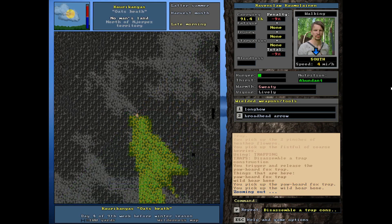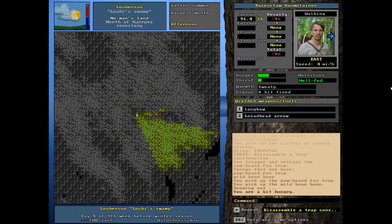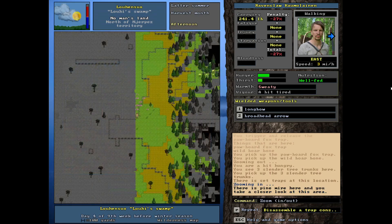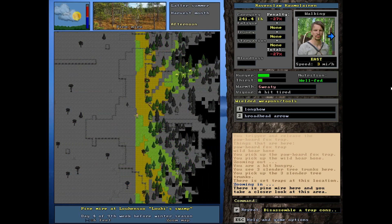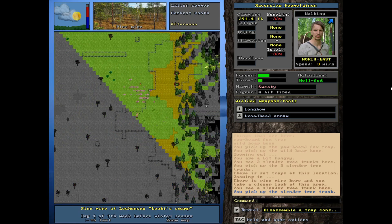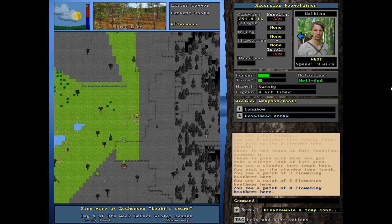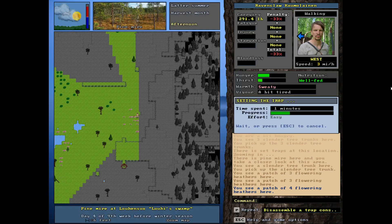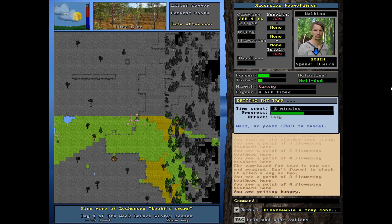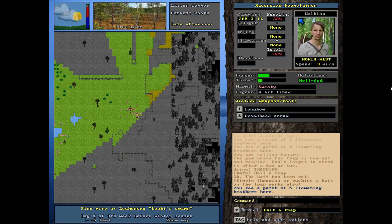We'll move those to the next location, all the way down south here. Maybe we'll run into something on the way. I also left some long sticks here — let me grab these so I don't forget about them. There's the bear trap, which doesn't have anything obviously. We've got a couple of deadfalls. I think I'll set these fox traps right here in this heather patch — probably a good idea, maybe we'll get lucky. I'll bait them too even though I don't necessarily need it.